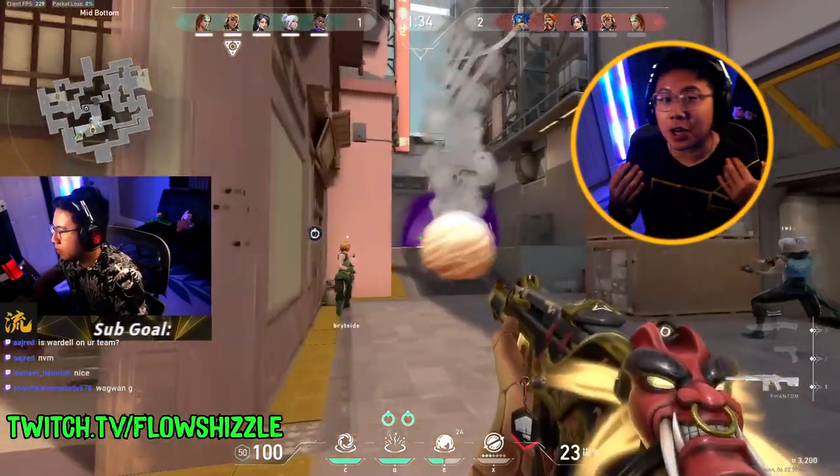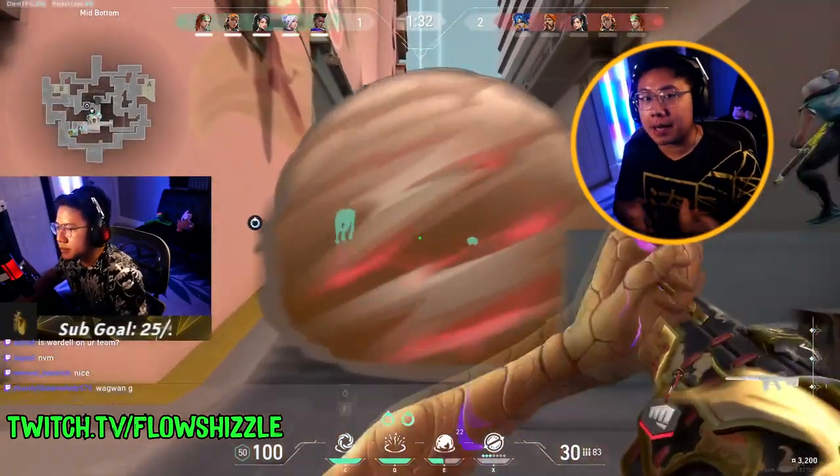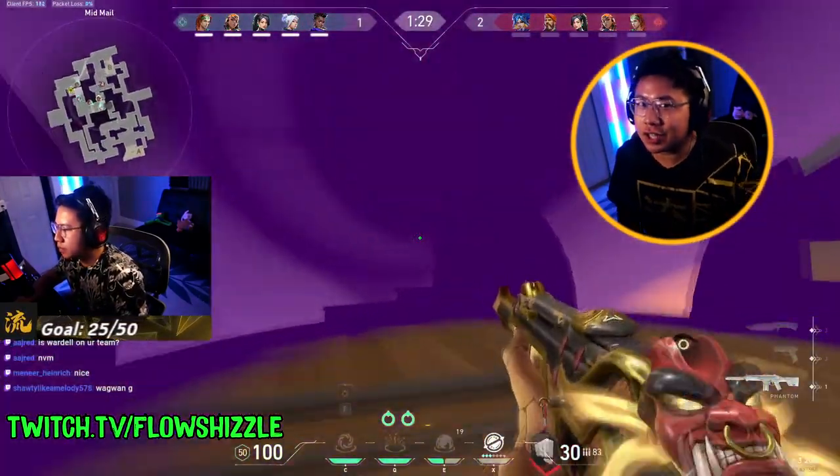You can also use your recall star to aggressively push angles. I'm going to pop this smoke as I'm flanking up the sky dog. This Sage didn't even see it coming.